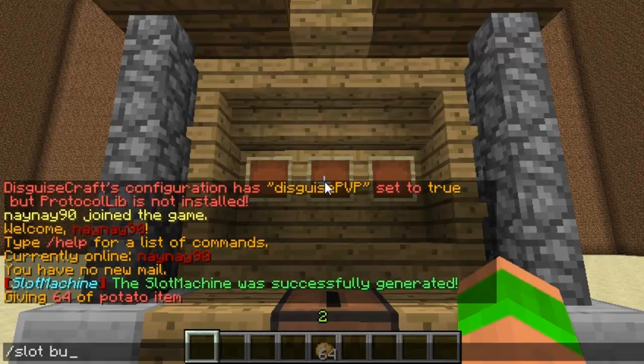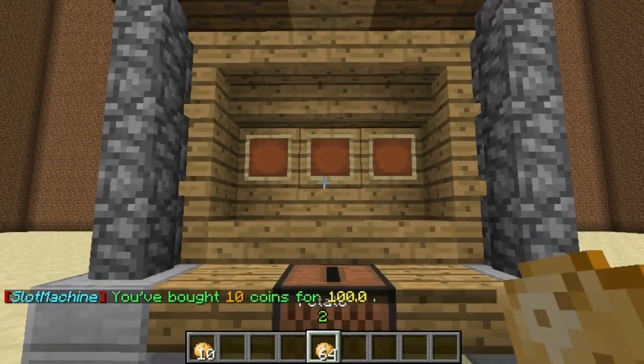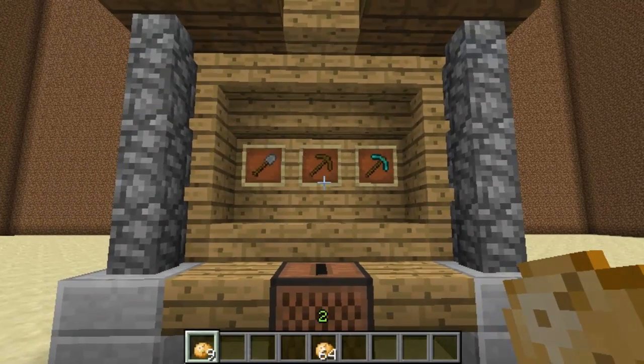I have to do /slot buy to buy coins — I'll buy ten and they're ten each. So you can see that they're different from potatoes. The potatoes don't actually work, but the coins, if I put them in, it just makes the slots change. Really clever plugin this.